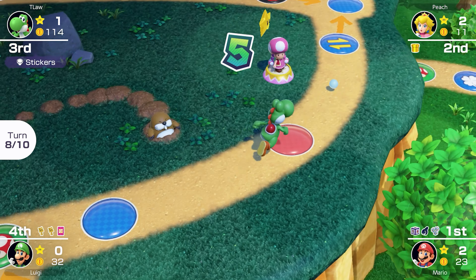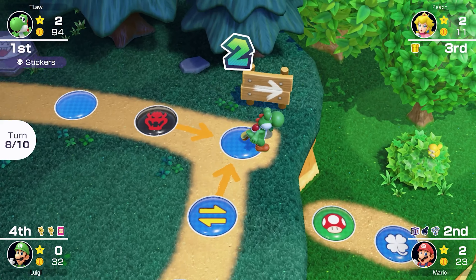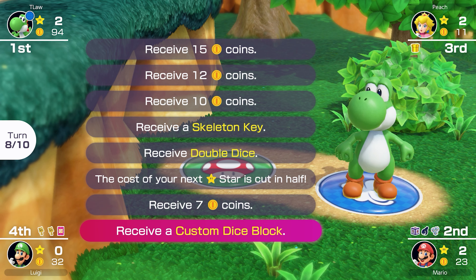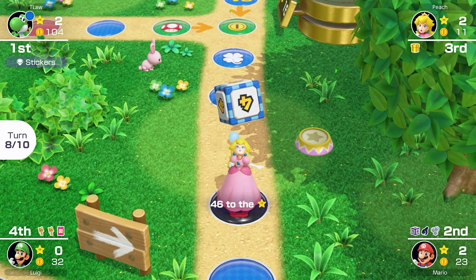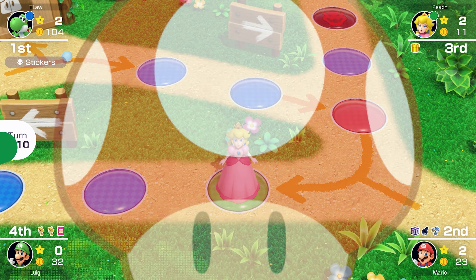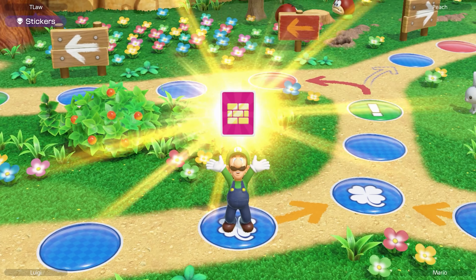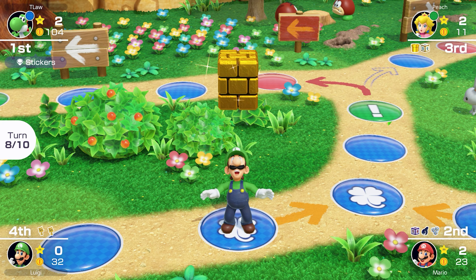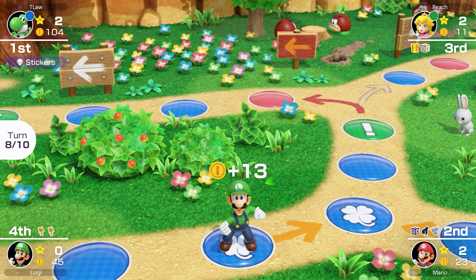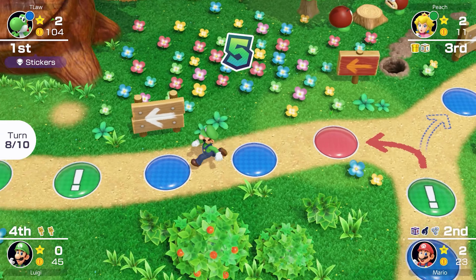Oh no — that star is right in front of Mario. It's like I returned the favor. That is not what we wanted to see. I wouldn't mind a double dice or custom dice here — don't really need more coins. Peach really needs some coins though; hopefully she doesn't get any more for the rest of the match. Our item space keeps that dream alive. Luigi's doing the hidden block card — he's not waiting around. I actually really want him to get this because he is so far behind. We all have two stars and he has nothing. But he only gets 13 coins. That was kind of his last chance to stay in the match.